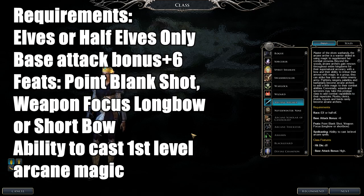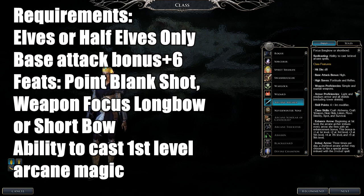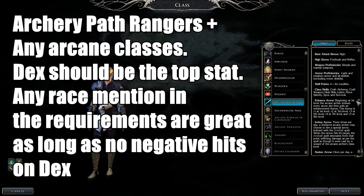The first prestige class is the Arcane Archer. Requirements: you must be an elf or half-elf — drow, sun elf, or half-drow are all fine. You need base attack bonus plus six. Feats required are Point Blank Shot, Weapon Focus Longbow or Weapon Focus Shortbow, and spellcasting level one in the arcane, so at least a sorcerer or wizard level.